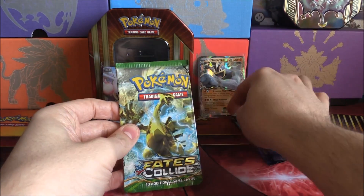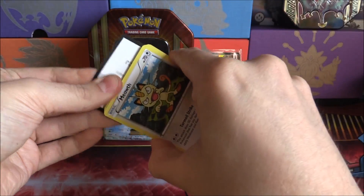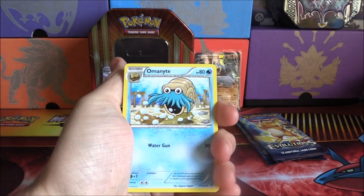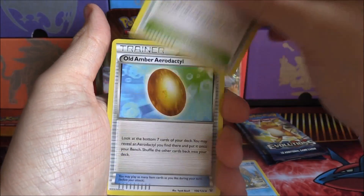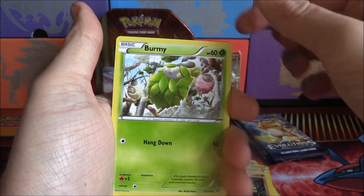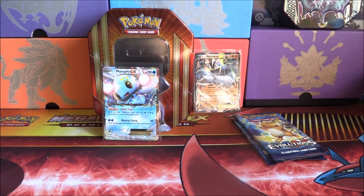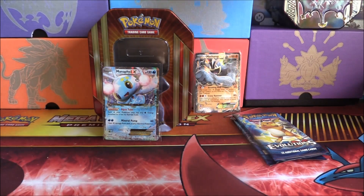Fates Collide — what could we get? Maybe a Gold card? That might be asking for too much, but you never know. There's the code card. We could get an Omanyte Break — ooh, that'd be good. Omanyte, Scorched Earth, Old Amber Aerodactyl, Meowth, Larvitar, Burmy, Cottonee, Bronzor, Reverse Dedenne, and a Snorlax. Not a bad pack there. Dedenne's having a little fly — still wants to have a fly, actually.